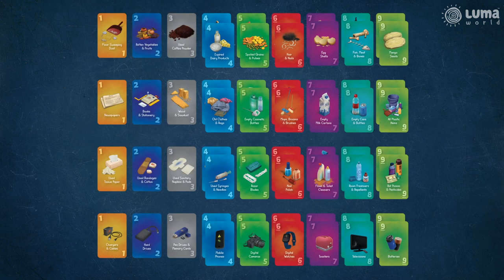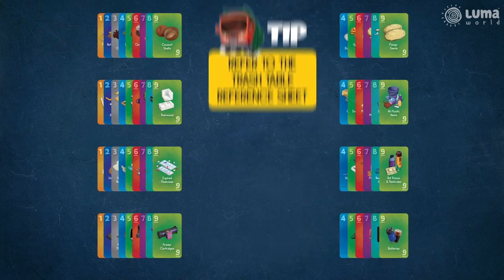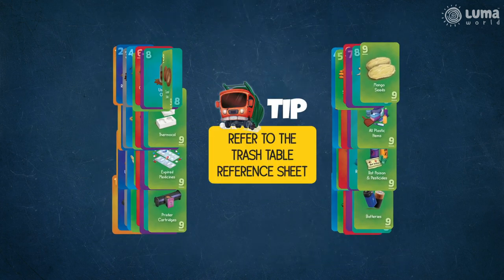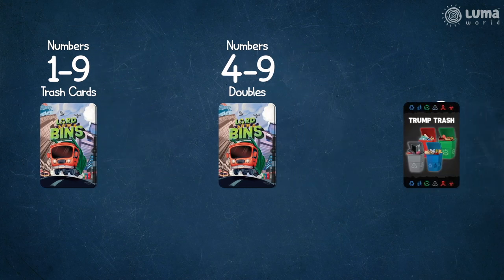To set up, first segregate the trash cards numbered 1 to 9 and the doubles numbered 4 to 9 for each bin, and shuffle each of them separately. Next, keep the 8 trumped trash cards aside.